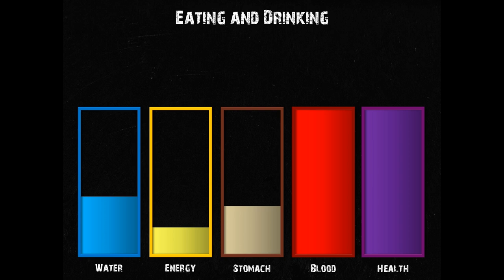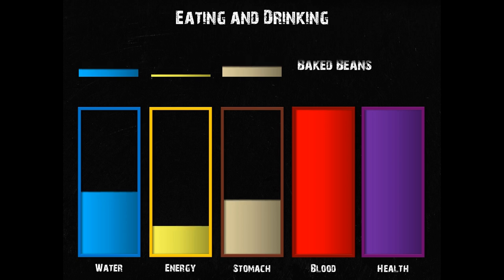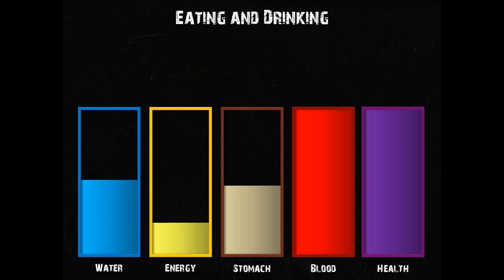Every food and drink in the game has multiple properties. Some of them aren't used yet but are going to be very important in the future. For now, three properties are interesting for us here: water, energy and volume. Every time you eat or drink something, you instantly add the water contents to your water level, the energy contents to your energy level and the volume to your stomach level.